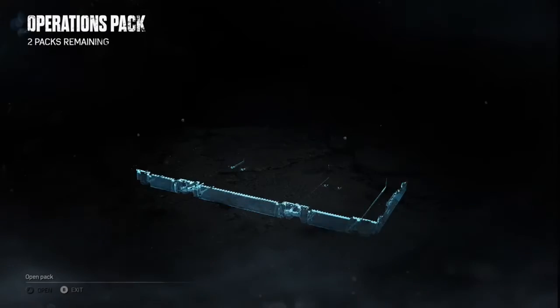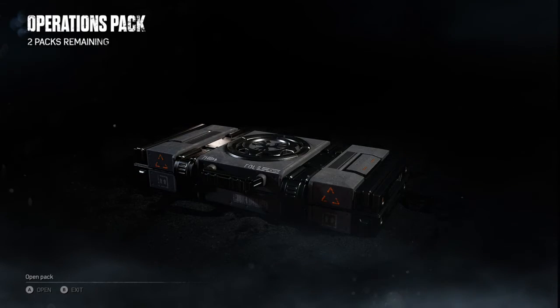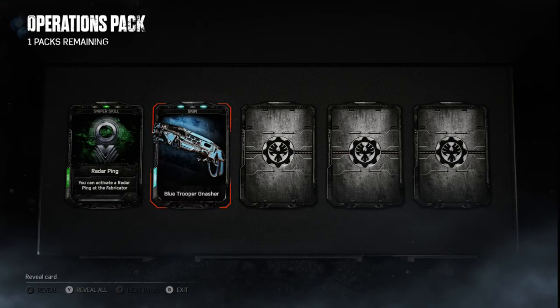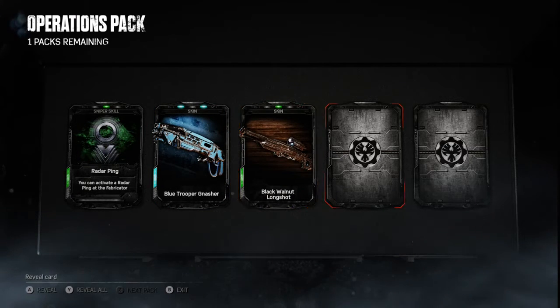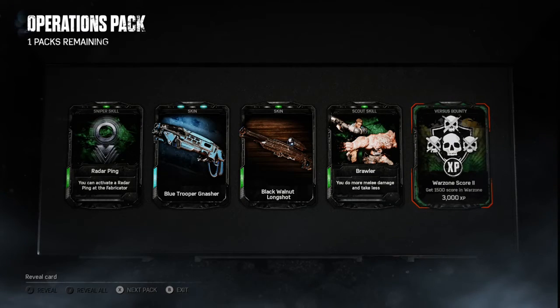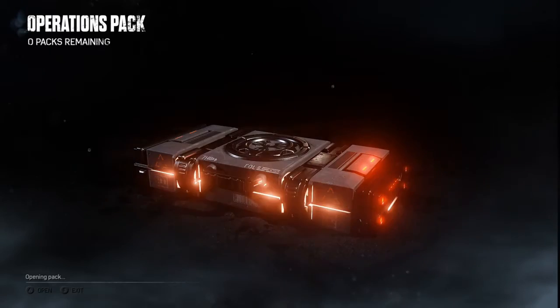Let's go straight into the operations pack. I quite like these packs, they all look slightly different and the animation on them is nice as well. We kick off with a common, but look at that blue — that's what we want! That's an epic one there, so I'm pretty happy with that. A few more commons, but we did get a blue — very pleased.